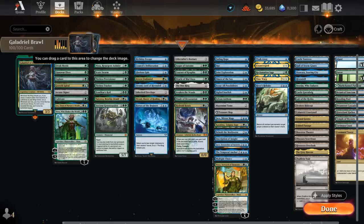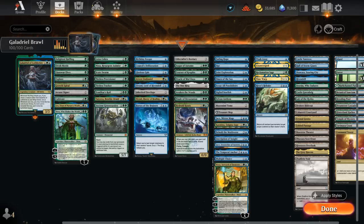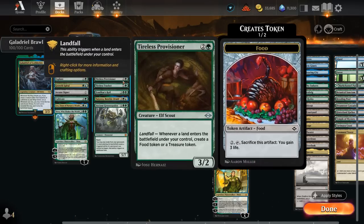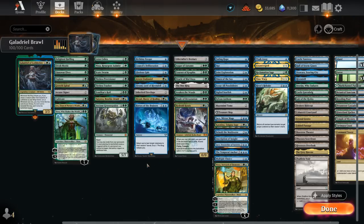We've got plenty of landfall payoffs with ways to generate tokens like from Zendikar's Roil, Skewed Swarm which has a few interesting combos in this deck, and ways to make more mana with Cobra, Nissa, and the Tireless Provisioner. We also have a category of cards that let us tempt the ring, which will still let us Scry 3 with Galadriel, so that can be pretty nice, and then a few more Scry payoffs in this category as well, mostly cards from the Lord of the Rings.